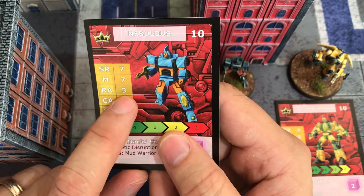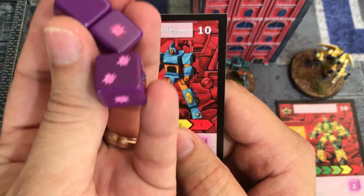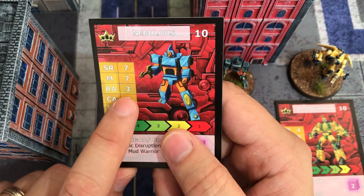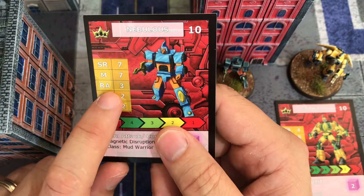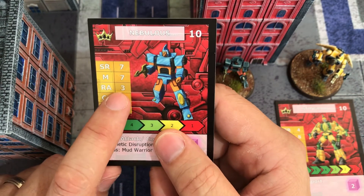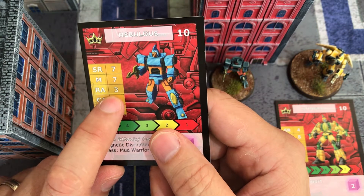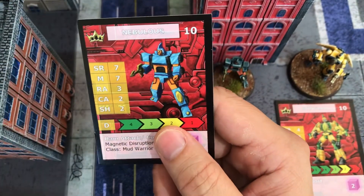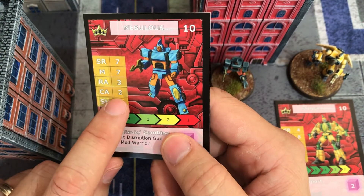M is for movement - seven inches. RA stands for Ranged Attack, and they roll three purple ranged attack dice. Importantly, you don't get to roll three dice all the time; this is the number for what we call a short ranged attack, which is 10 inches or under. Over 10 inches, you roll one less, so you'd only roll two.